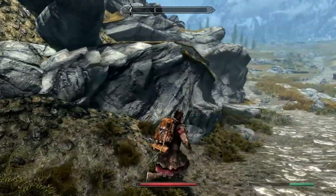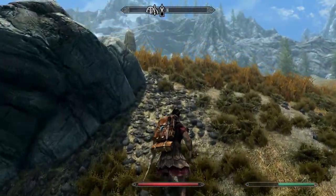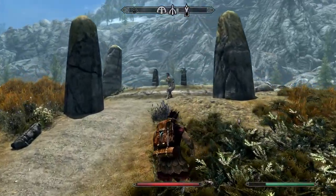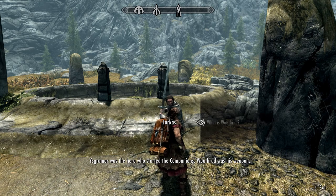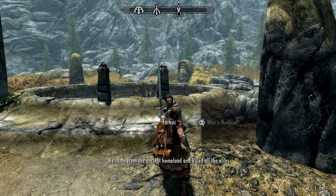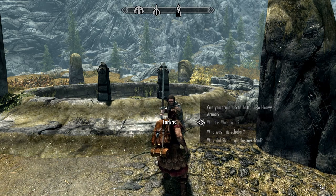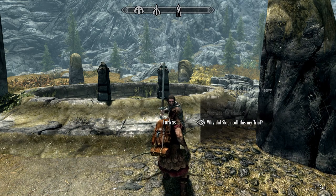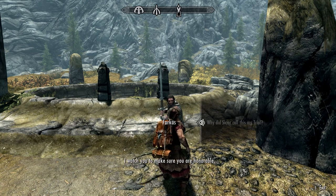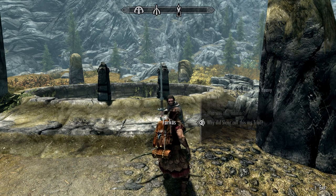Damn, we gotta go all the way around. Where's Farkas — wasn't he here with us? Or does he start following us once we go inside? What's up, Farkas — let's talk to him real quick. He says: 'We should keep moving.' Quick question though — what is Wuuthrad? Farkas: 'Ysgramor was the hero who started the Companions — Wuuthrad was his weapon. He came from the ancient homeland and killed all the elves.' 'But not all of them, because some of them are still here.' Farkas: 'A smart man came and told us about a blade piece. Skjor thinks you should find it and I'm supposed to watch you. I want to make sure you're honorable — if you are honorable and strong, then I can call you brother.' I think you'll be surprised, Farkas.